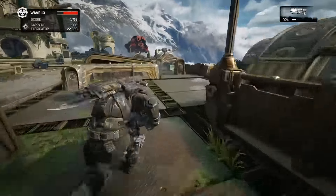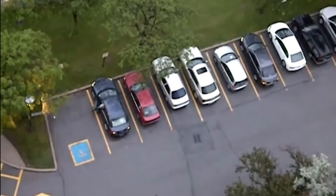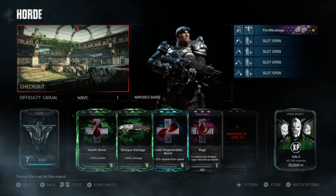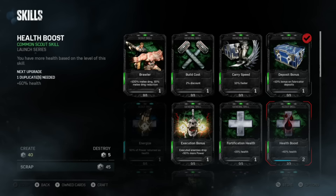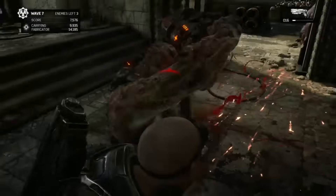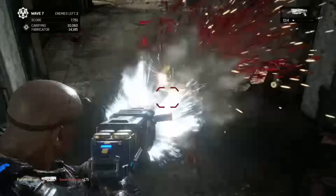The next step is the most important, and it's what the other YouTubes got wrong. All the other classes require you to have some skill in order to survive. But with the increased health perk equipped, the Scout is nearly unkillable in the first 10 waves, and that's all you'll need.